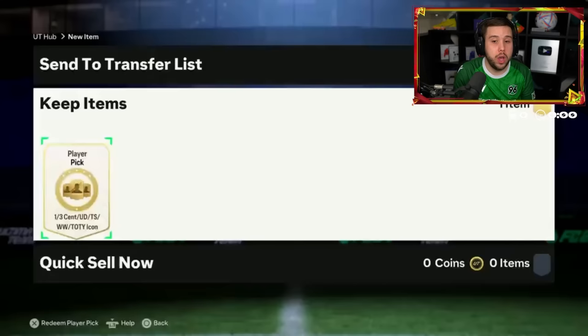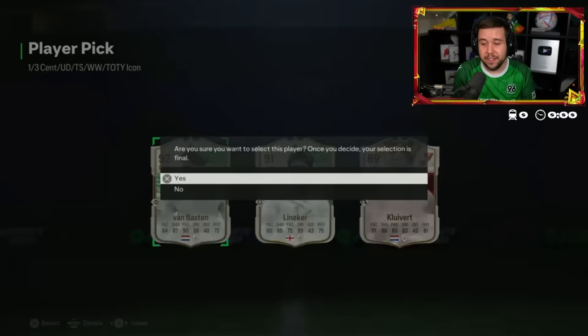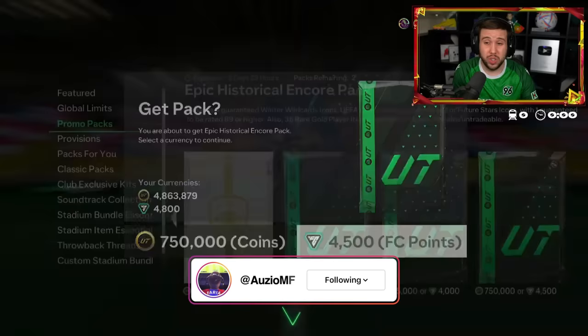The Level 40 icon player pick — the first one of the day. We're probably going to see a few more of these because EA released XP today. Kluivert, Lineker, Van Basten. The first one we see is shocking. He has enough coins but he's doing it with FC points. Good luck. Hopefully yours is better than mine. Mine was terrible.